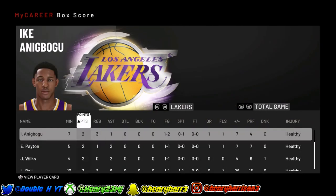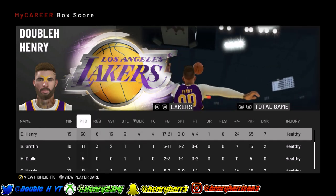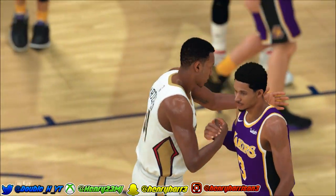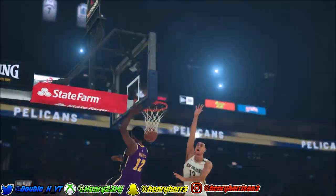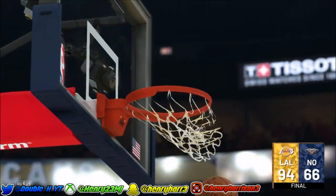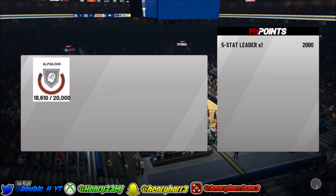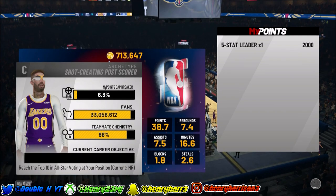To get Alpha Dog, as you can see right here, I lead my team in points, rebounds, assists, steals, and blocks at the end of the game. You have to lead your team in every category — points, rebounds, steals, blocks, and assists. It doesn't matter about the other team — don't pay attention to the other team's stats. Some people think you have to have more than the other team, but no, you just have to lead your own team in stats. After leading in all those categories, after every game you'll get 2,000 XP towards Alpha Dog.